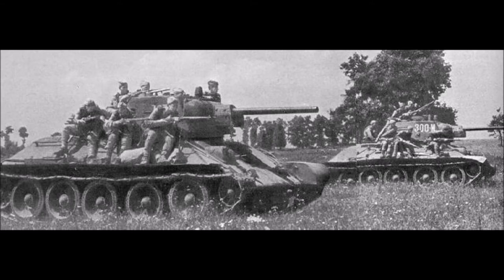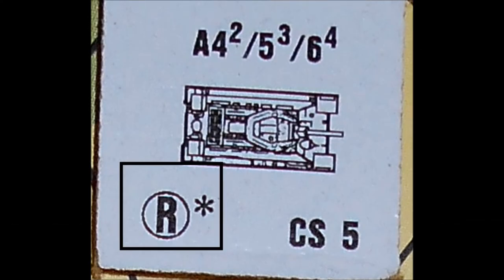In this video, we are going to deal with radioless AFVs and the use of platoon movement. In general, radioless AFVs occur during early war scenarios. You can tell if an AFV has no radio by looking at the reverse side of the counter. If you see an R in a circle, that means this AFV has no radio. This T-34M41 is radioless, but the asterisk means something special.